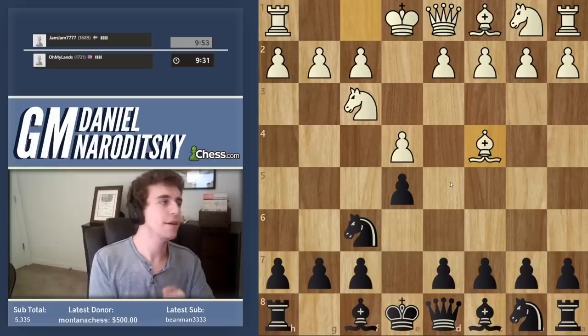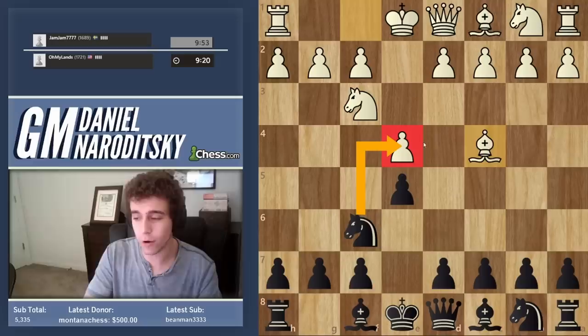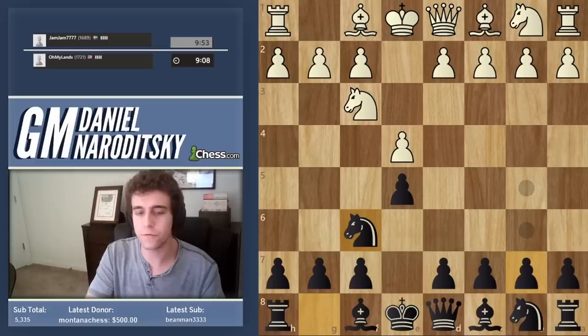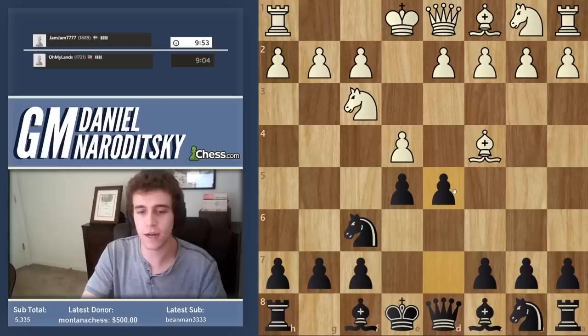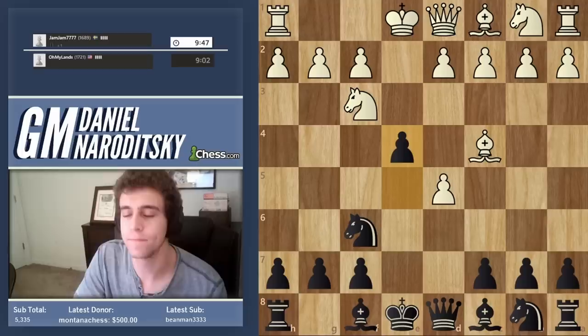Let's make an offbeat opening out of this. Bishop c4 is not a very good move. We can take e4 but I'm a little bit worried about that — I'm not sure what the theory is. We could play Knight c6 and transpose to the Italian, but another interesting move: since his Bishop is on c4 he literally walks into a favorable version of the Elephant Gambit. Let's play d5 and then e4.